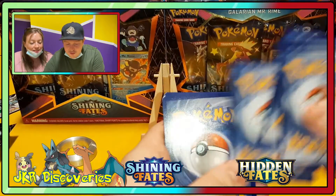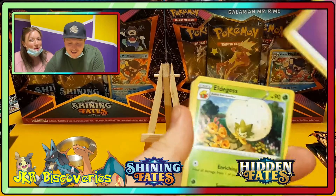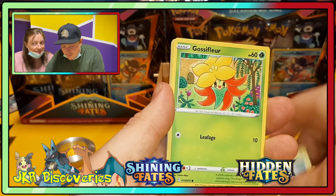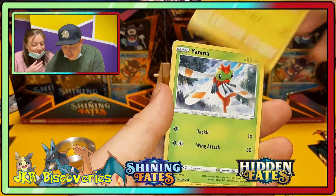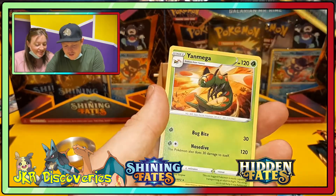One, two, three, four. I'm going to say Psychic — Fire, yeah. Eldegoss, Rusted Shield, Rotom, Gossifleur, Cofagrigus, Cofagrigus, Morpeko, Yamper, Horsea, Cofagrigus, and a Yamper Mega.